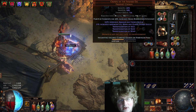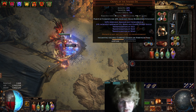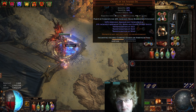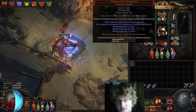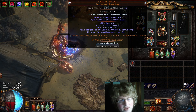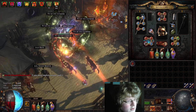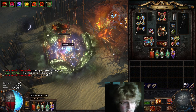Crown of the Inward Eye — the enchant is not something I'm using right now, it's for what I'm transitioning this build into. Usually you'd go for damage or additional chaining for rolling magma. That's it — let's quickly do a map to show you what this build looks like.